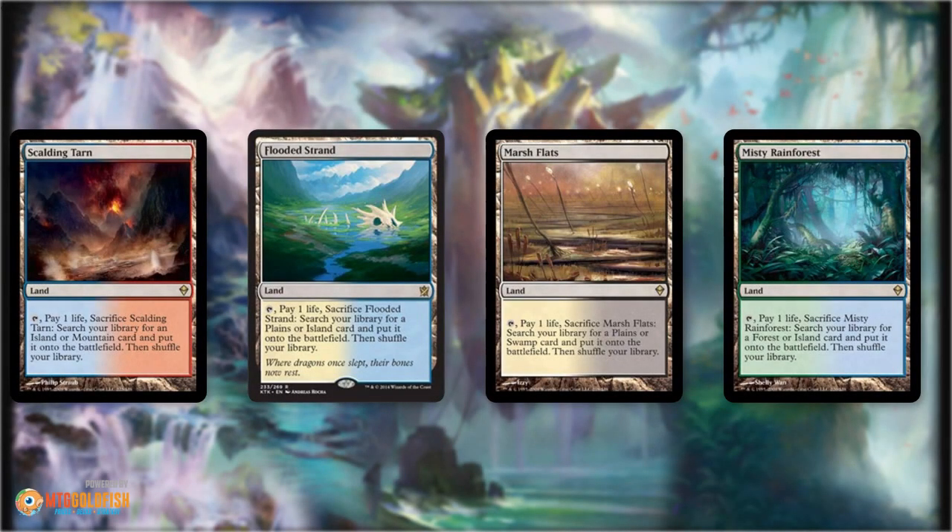Hello everyone, it's Seth, probably better known as Saffron Olive, and it's time for another Brewers Minute. Today we're going to talk about one of the most important aspects of building on a budget in Modern, and that is the mana base.